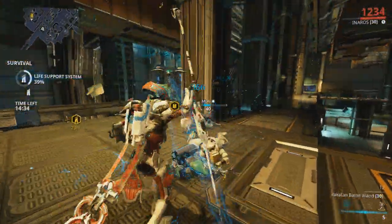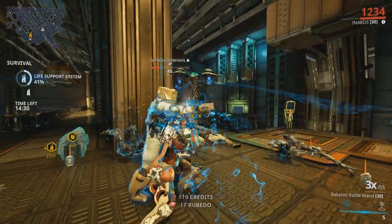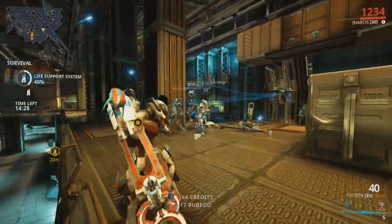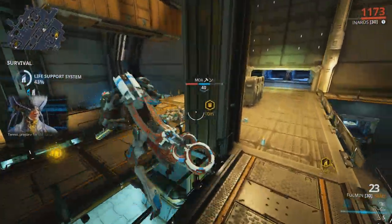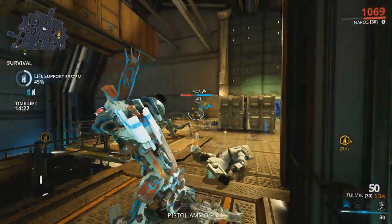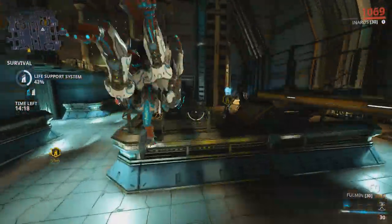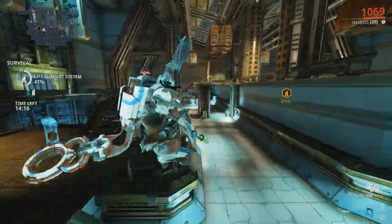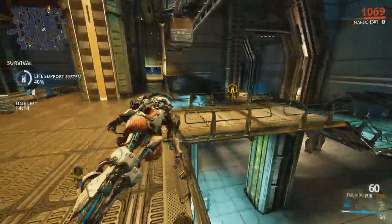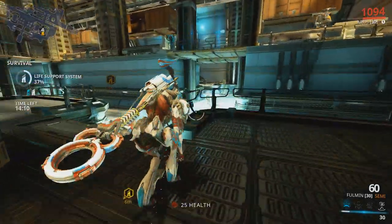One of the most popular weapon suggestions was to use Syndicate weapons that grant energy upon buildup. The Syndicate weapons that grant that bonus are Red Veil — the Rakta variant — and Cephalon Suda — the Synoid weapon variant. Others suggested the Hirudo or Krohkur melee weapons, as they can regenerate health upon critical hit. Hammer melee weapons were also highly suggested as they are great for slam and heavy slam damage.